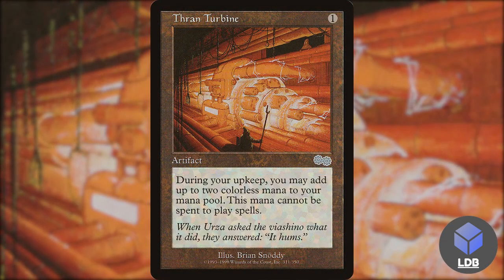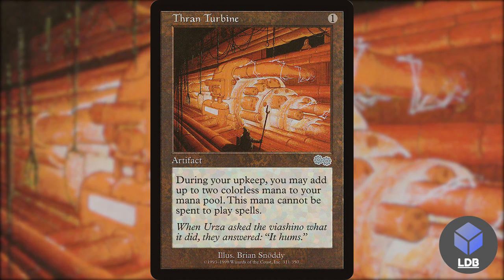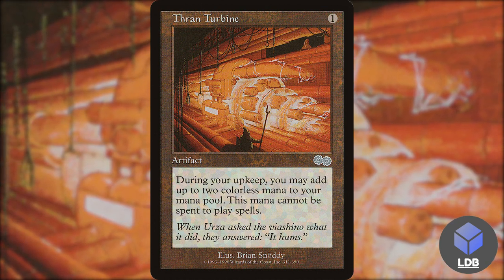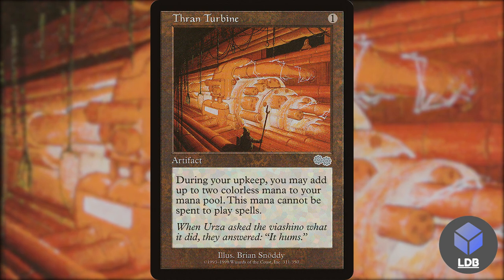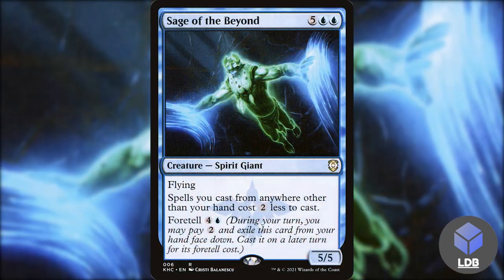We've also got Thran Turbine — a one-mana artifact. During your upkeep you may add up to two colorless mana; this mana cannot be spent to play spells from your hand. So you can use it to get essentially a free foretell each turn. Another great card is Sage of the Beyond — five blue blue, a 5/5 spirit giant with flying. Spells you cast from anywhere other than your hand cost two less to cast, and it has foretell itself for four and a blue.